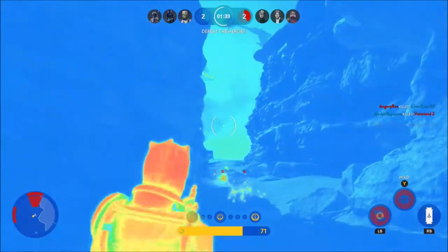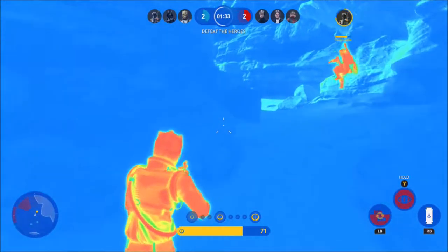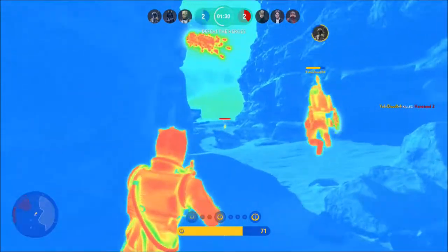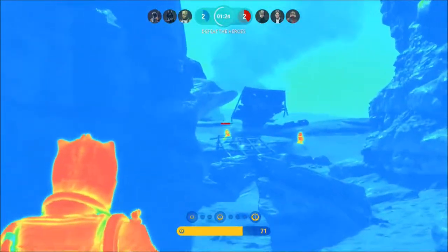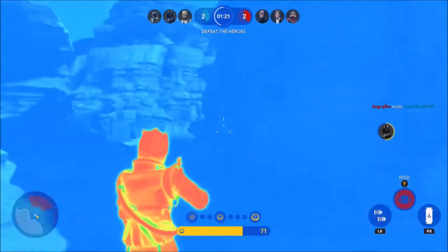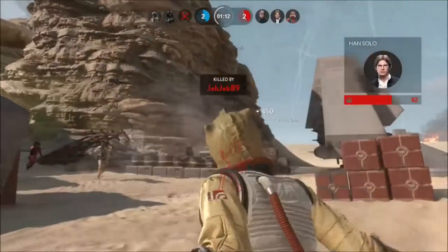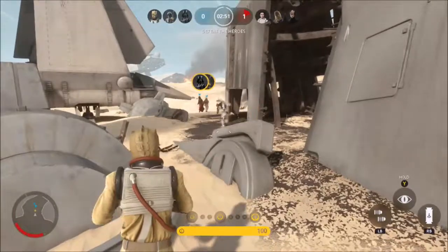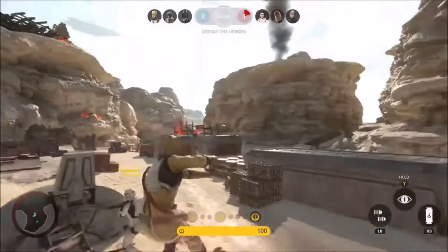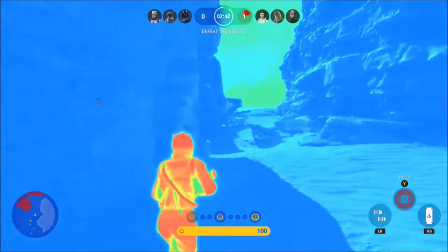Bossk's trait is called Trandoshan Regeneration, and this allows him to restore health points with each kill, as Trandoshans are known for being able to regenerate severed limbs. For every kill Bossk gets, his trait level increases, and the higher his trait level, the more health he gets back for every kill. Bossk is designed to be a hero you can't get rid of if you attack him a couple of times and go away. You can't rely on your teammates to finish the job because Bossk will come back, kill them, regenerate his health, and just keep coming back until he is dealt with completely. So you have to be very careful against Bossk — remember that he will run away, kill people, heal himself, and come right back. When you attack him, you have to attack him to kill him.